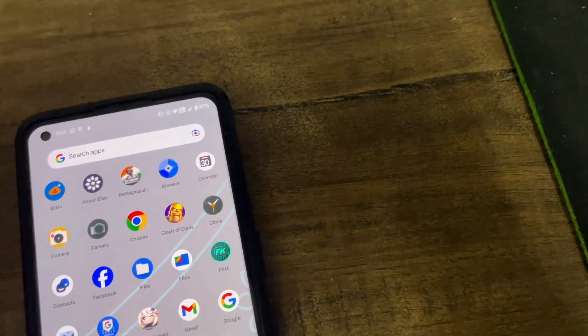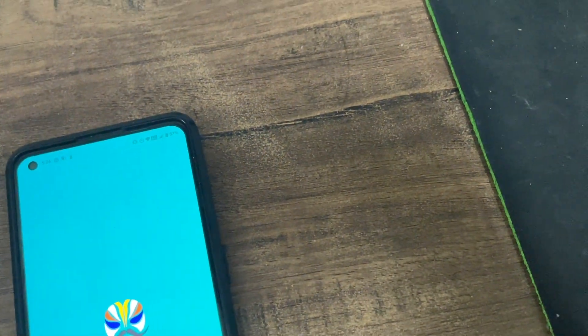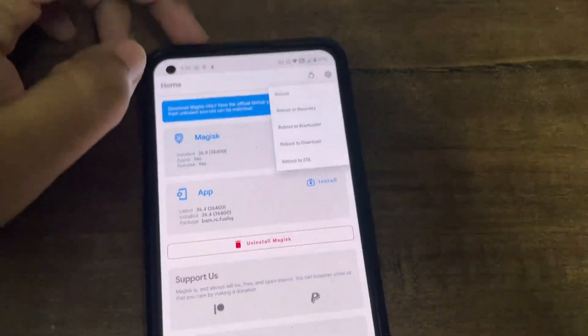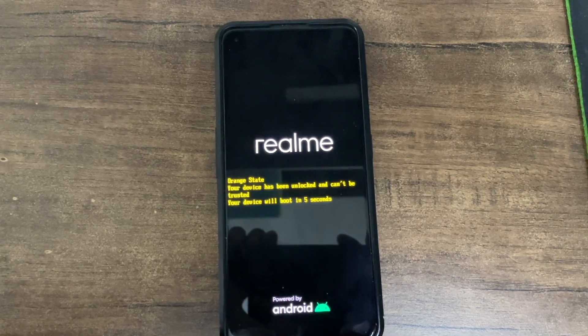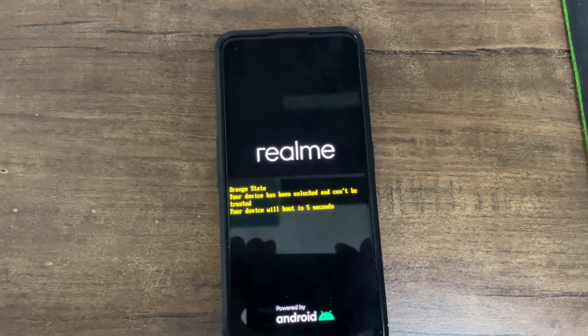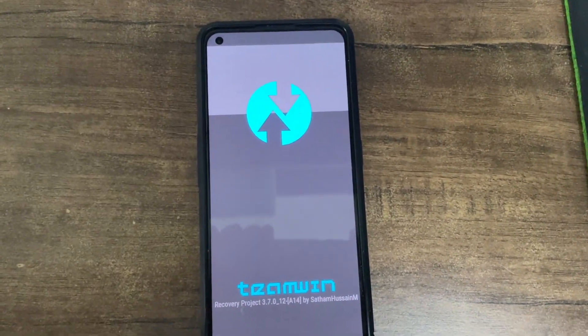We have a ROM to flash today. First you need to remove your security PIN so you don't get issues — we have decryption but still, why take the risk? We'll move into TWRP. It's a new ROM, guys — it just came out three or four days ago. I thought of trying it but couldn't because downloading was not that good. Anyway, let's go.